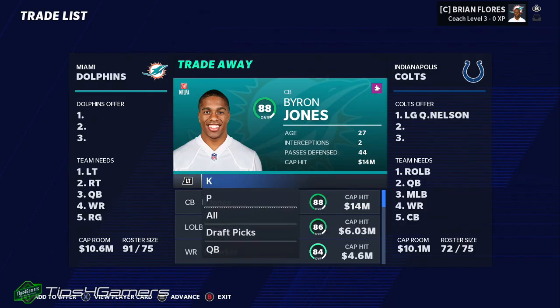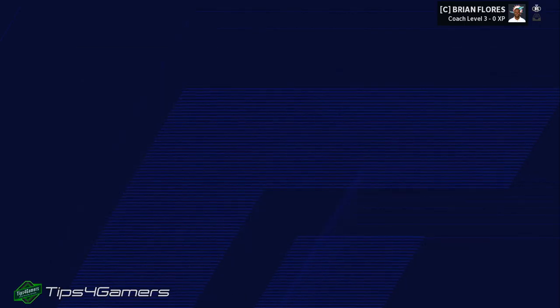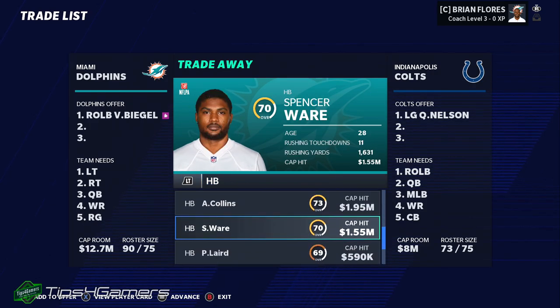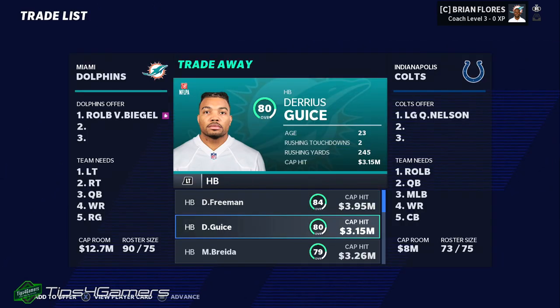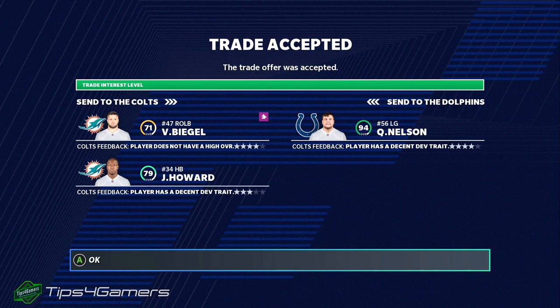Another guy we want to talk about is Quentin Nelson — he's been very easy to obtain for quite a long while on Madden. A right outside linebacker is going to get most of the work done. Always think about using positions you can replace fairly easily. A 70 overall halfback is not a position you'll really be hurting on if you give up. Always ask for picks back to even it out — that way you know you're getting 100% of your value. Halfbacks are fairly simple to get in Madden, still a little bit harder this year than last year, but not enough to hold you up.